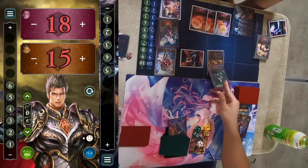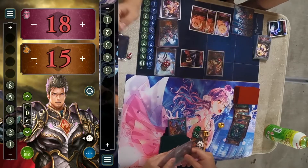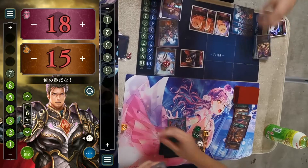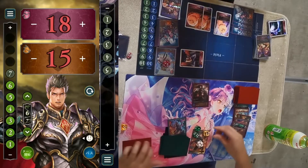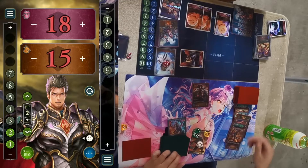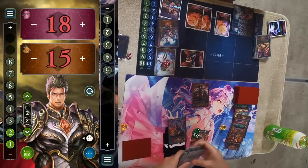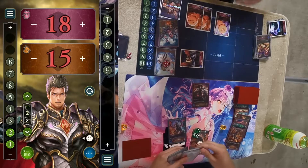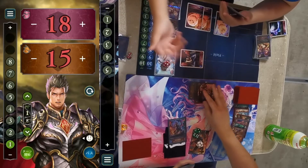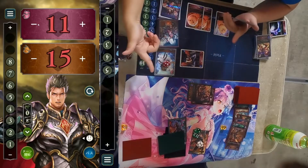Ilia uses direct attack to trade into Cerberus, making things awkward. A remover comes down, and then Forte hits the field swinging in — evolve! That swings for seven damage, putting Blood at eleven HP.